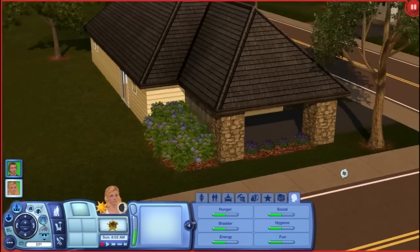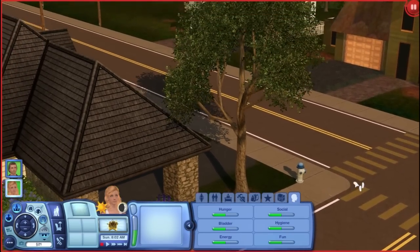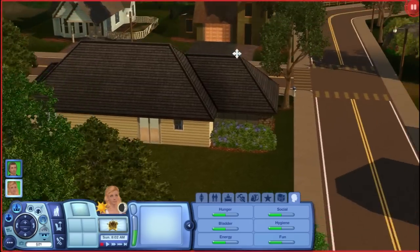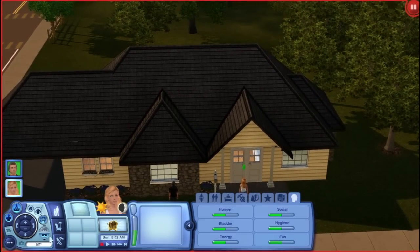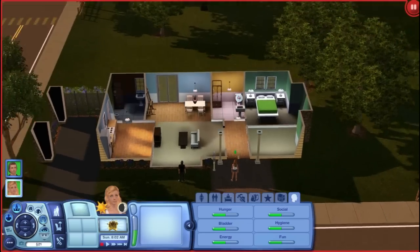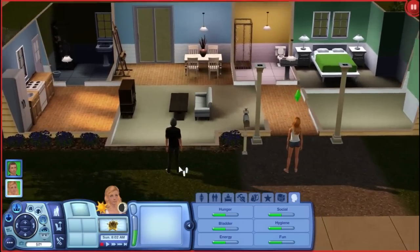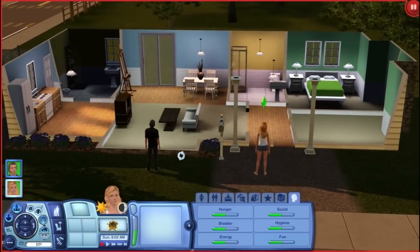This is what the house looks like again on the outside. There's a little fire hydrant on the side of the street — it's little things like that that make the game so fun. We do have a back porch but there's nowhere to go yet. We might build a little patio, put a little grill, some chairs, maybe even a pool. And that's basically it — we're going to go ahead and get into some gameplay.